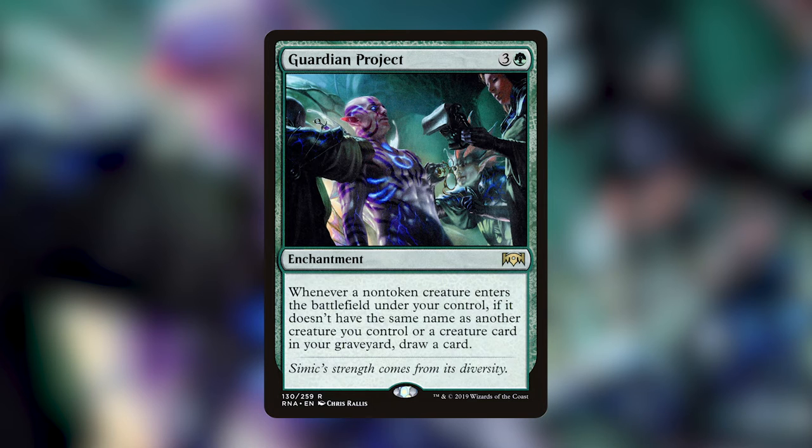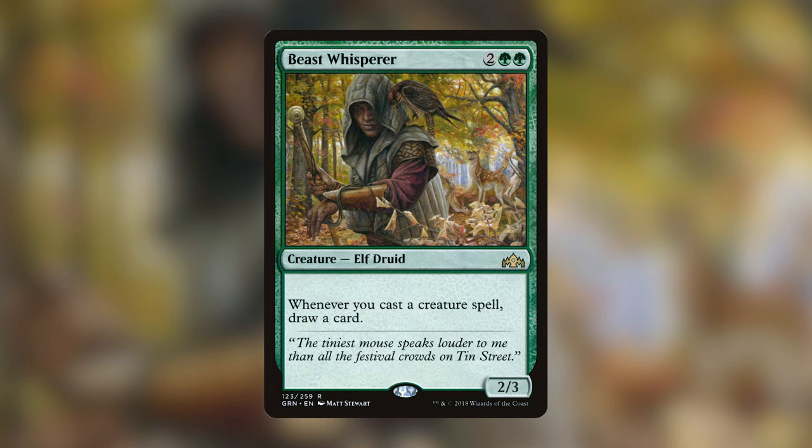My favorite green card is Beast Whisperer — two green-green for a 2/3 elf druid. Whenever you cast a creature spell, draw a card. Another very simple green card that is just an engine all on its own. In any green deck where you want to play a lot of creatures, having Beast Whisperer on the battlefield is a really good feeling — it just keeps drawing you more and more cards the more creatures you cast, and it's simple but so good.